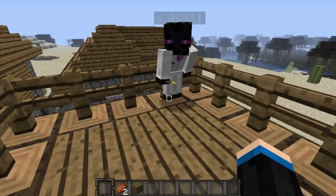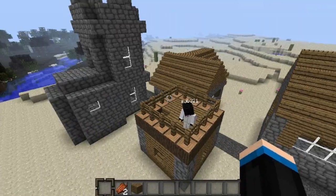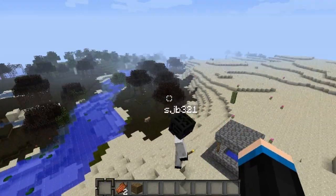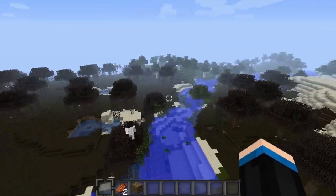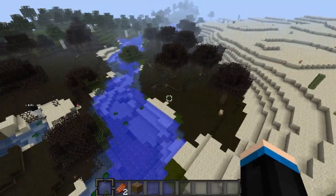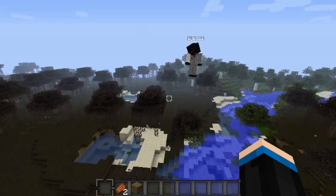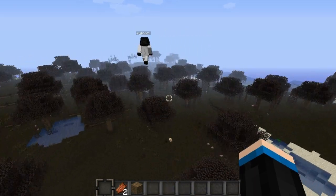Hey guys, we're back and today we have a very special video — a special seed showcase. We're in a random seed, the link will be in the description. When you first spawn, there are three connecting biomes: a swamp, a regular forest, and a desert biome, all interjoining. There's a mob village nearby, and we're going to show you what makes it so special.